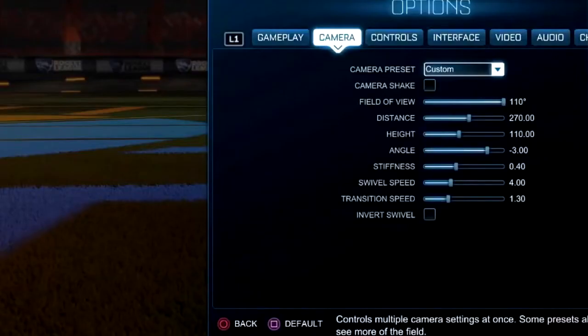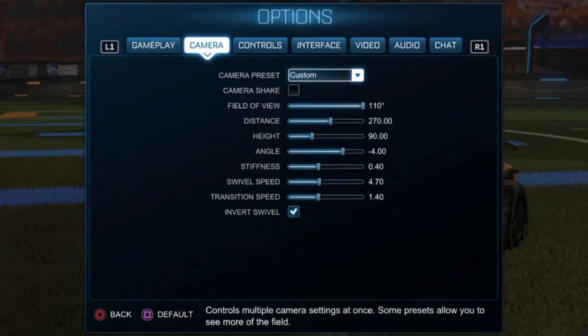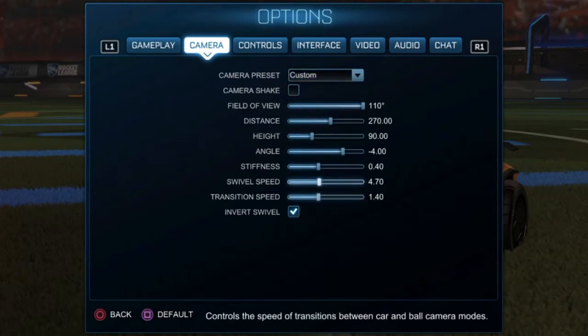Firstly, here are my camera settings, and here are Aztral's. They're not too different, to be honest, from last video's Gimmick's camera settings. Something that's really weird that I haven't used yet is 90 height, which is pretty low, which is kind of interesting to me. Luckily, he's got 1.4 transition speed — if you've seen a bit of the series, you know how much I hate low transition speed. This dude has 1.4, which is actually higher than mine, so it should be alright. Everything else is pretty standard.